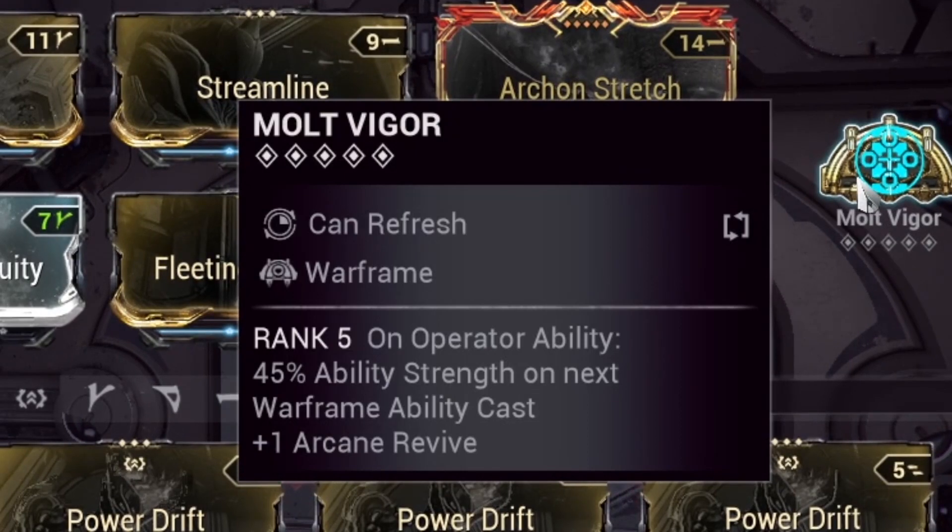On top of that we are using Arcane Energize to refresh our energy when we pick up an energy orb, and Zenurik so we can have even more energy back. If the amount of Power Strength isn't really enough for Volt's Discharge, you can replace Molt Augmented with Molt Vigor, because more Power Strength equals more damage output on Discharge — remember it isn't that powerful against armor and some high-end enemies may still survive, so more Power Strength makes sense. I am running Molt Vigor because I don't have a full set of Molt Augmented, as it takes a while to acquire due to the caps, but Molt Vigor gives more Power Strength on your next Warframe ability if you didn't activate your Operator ability.